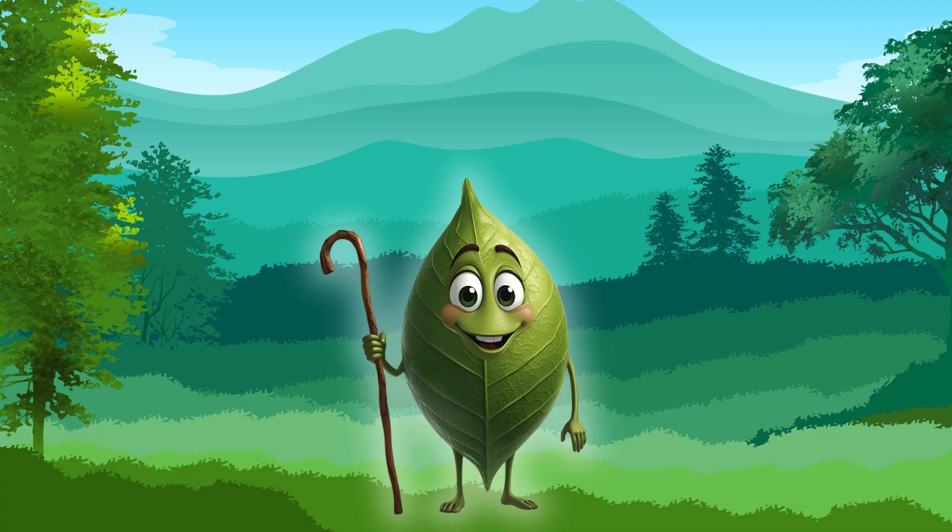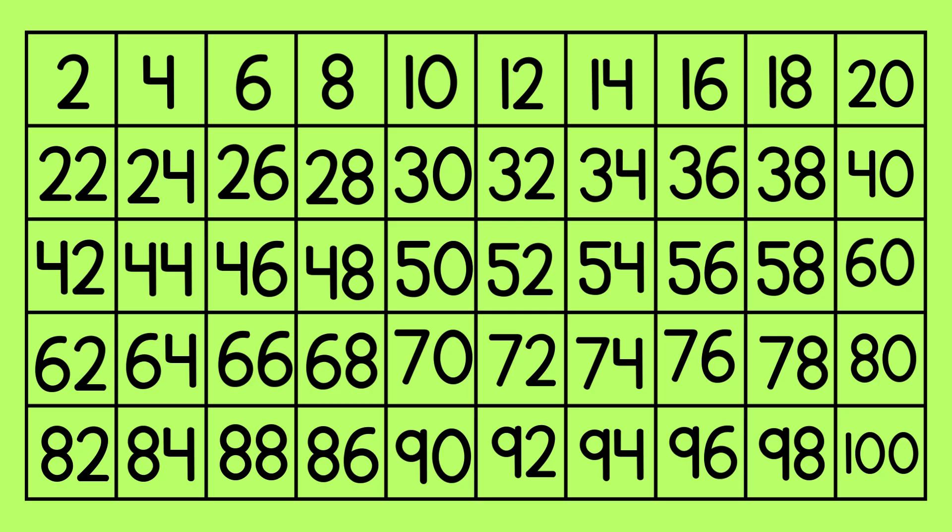Before I say goodbye, let's play a quick game. Take a look at all these numbers. One of these numbers is in the wrong place. If you find it, point at it quietly. Whoever was pointing at the 86 and the 88, you were correct. They were flipped around.